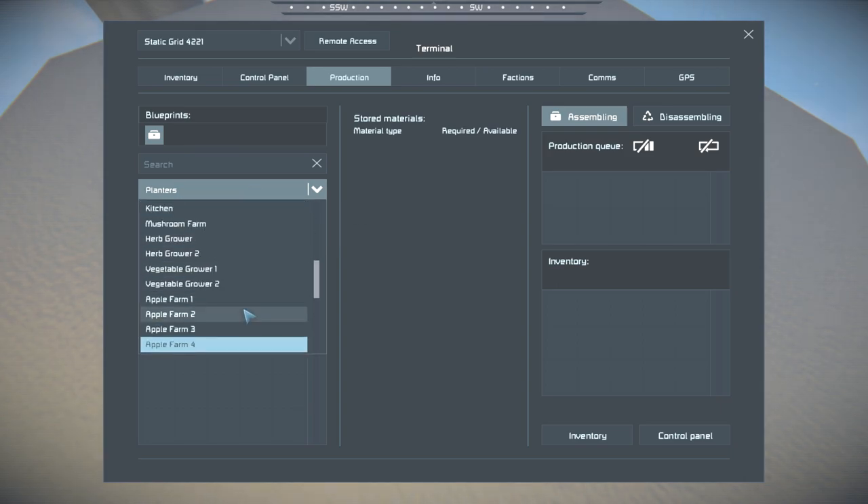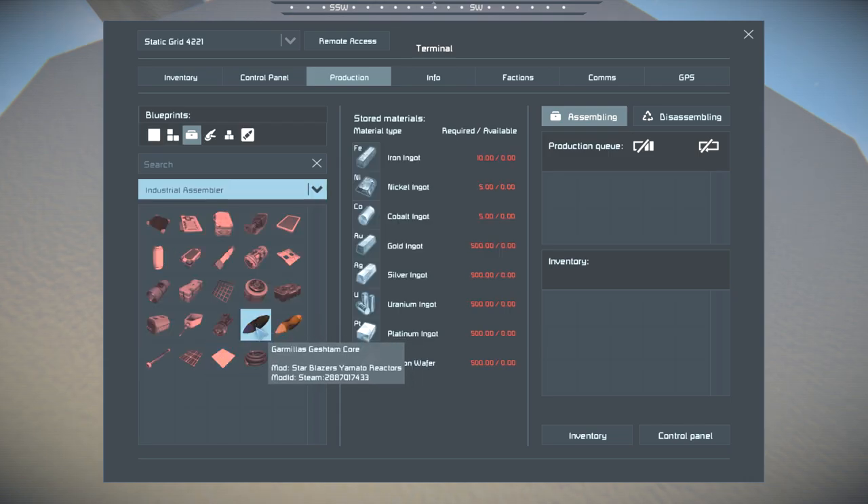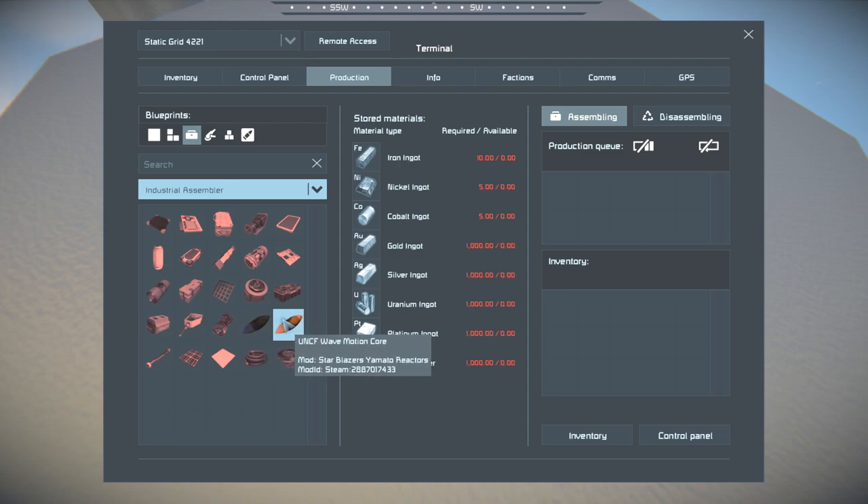Let's scroll down through the production menu to the assembler. It makes the Garmilus Core - you need 500 silicon wafers, 500 platinum, 500 uranium, 500 silver, 500 gold, 5 cobalt, 5 nickel, and 10 iron. A little bit of everything! Wait - is that literally everything? It is everything, from gravel! And it's the same but twice as much for everything else. The iron, nickel, and cobalt are the same, but you need a thousand of everything else.